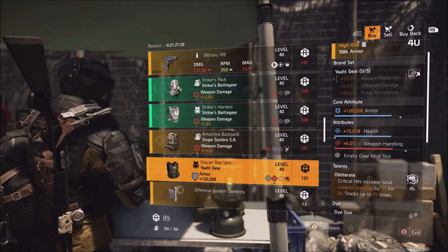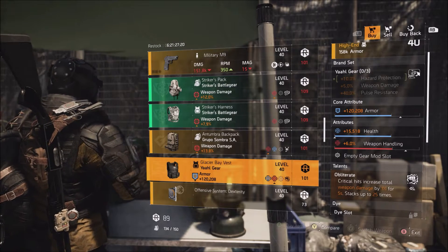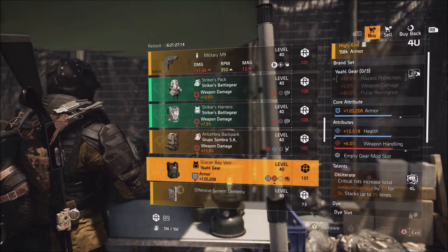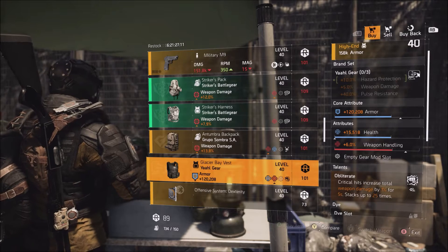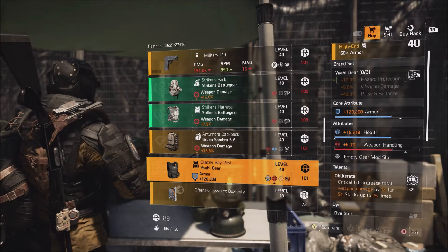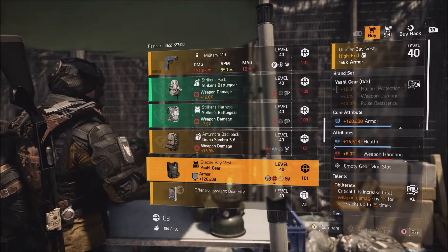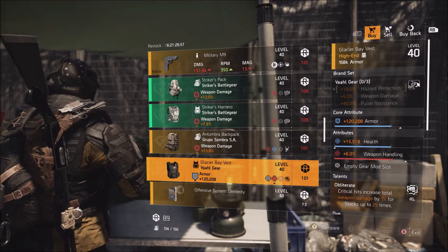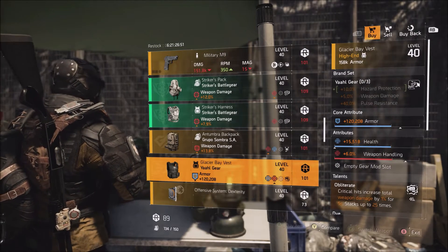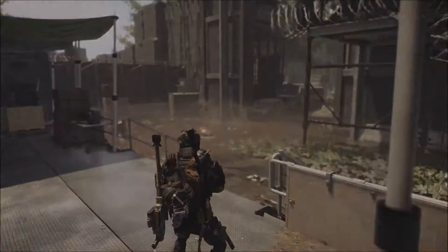I'm also going to point out this Yaahl Gear piece. A lot of people are asking me if pulse builds are going to be a big thing in the PTS — I'm not going to judge any meta builds until that patch is officially out and we see in the DZ what's really strong. But I would recommend picking this up just in case, because pulse builds could be popular and you'll want that pulse resistance. From what I've seen so far in the PTS, a lot of people are using status, and the new Brand Set piece does give you hazard protection, so it might be worth grabbing.